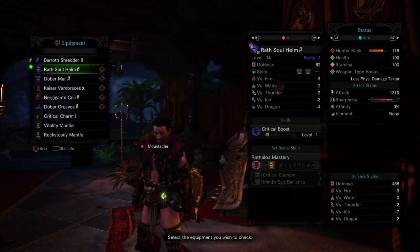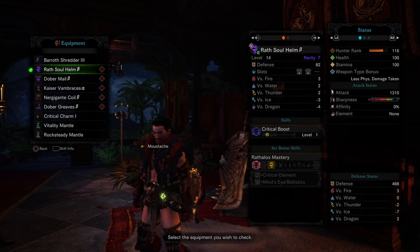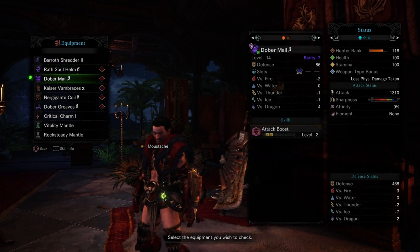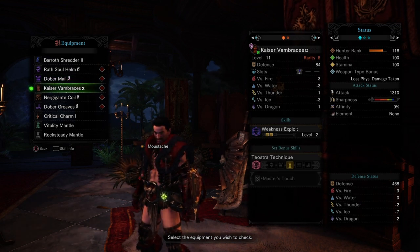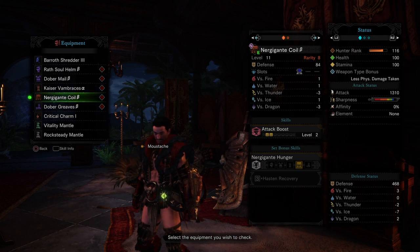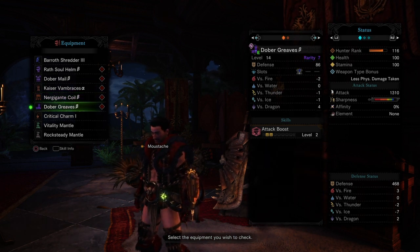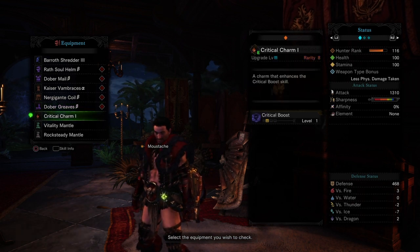Now let me show you guys the other pieces that we're wearing. We have the Wrath Soul Helm Beta, the Dolber Mail Beta, the Kaeservan Braces Alpha, the Nergigant Coil Beta, the Dolber Grievous Beta, and the Critical Charm 1.